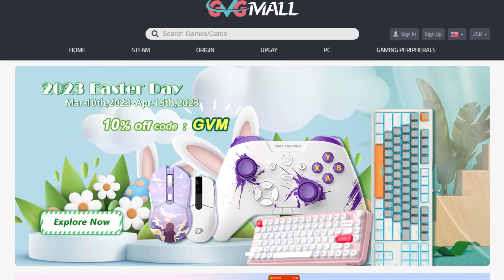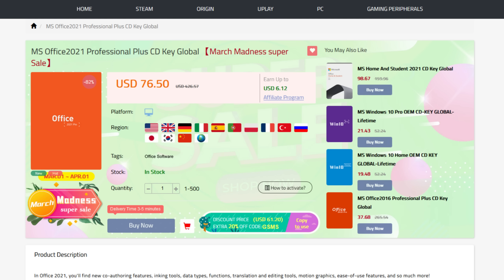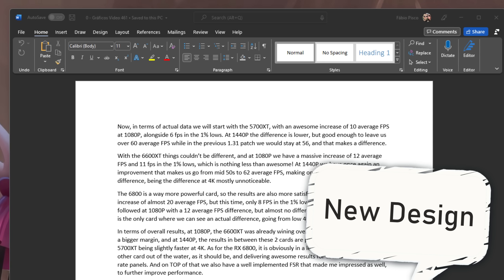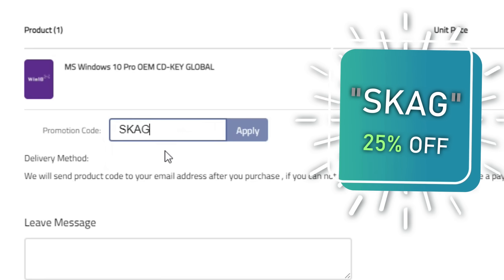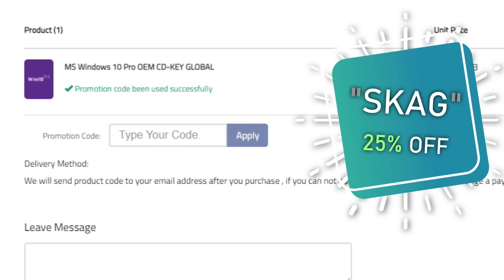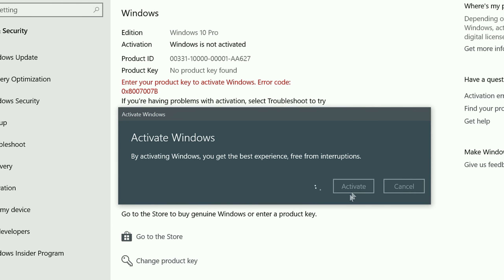Today's video sponsor is GVGMall, bringing you all the software deals you need like Windows 10, Windows 11, Office 2021, and even Windows Server 2022. For all of these you can use my SKG discount code for 25% off, getting a Windows 10 serial key for only $16. Use the key in your Windows settings and you'll have an activated system.